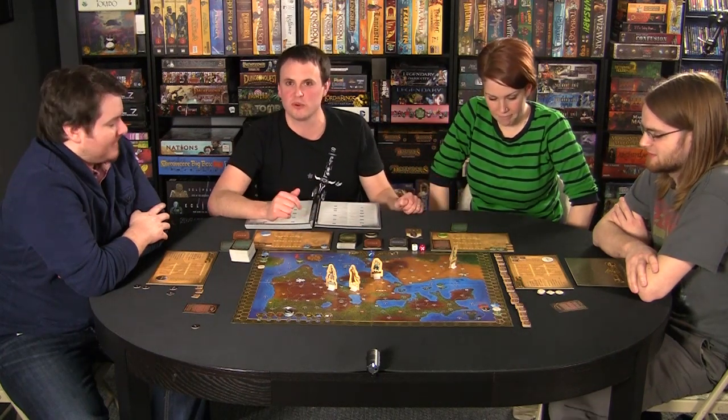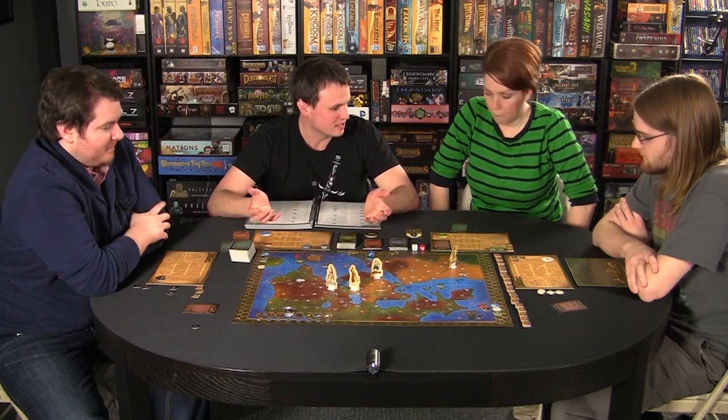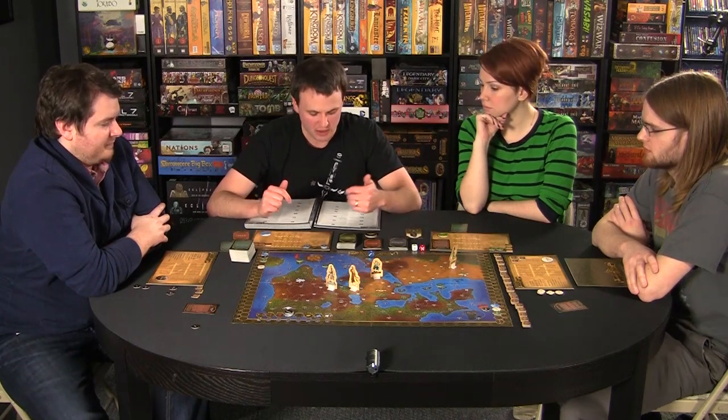At this point, we'd check for any city cards — she doesn't have any — and any quests to resolve, which she doesn't have done. We check for victory — no one is anywhere near victory. And we go on to the next turn. That's basically the game — that's just one sample turn, and I don't want to spoil too much, so I'm not going to go through a ton of reactions.